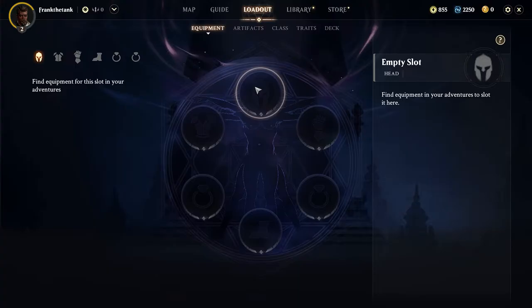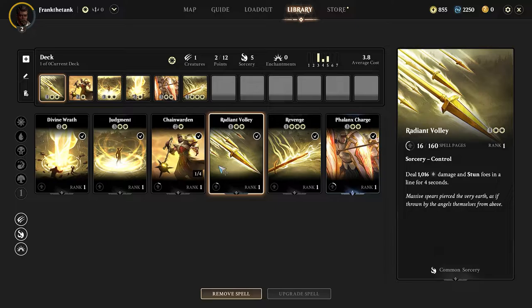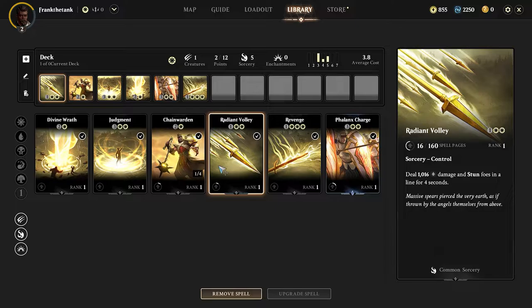You can also find equipment to put on your characters, which makes you stronger and gives you special abilities. You also level up your cards — your sorceries and creature spells — which level up the more you use them. They'll do more damage or gain more health if it's a creature, or deal more damage if it's a sorcery.